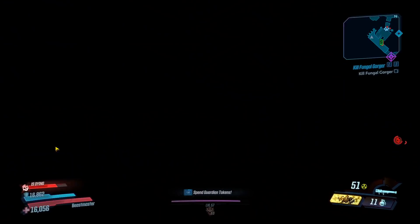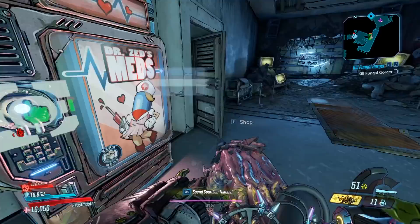Alright, so we have a save station right here, so that when we save quit, we're going to spawn right there, and it's going to make it a really short walk to the boss. So let's go ahead and jump down and take him on.